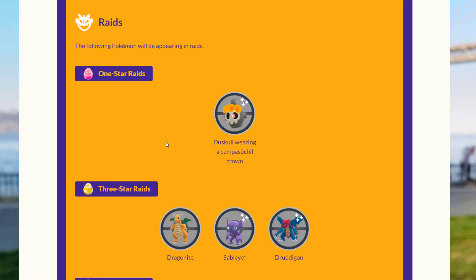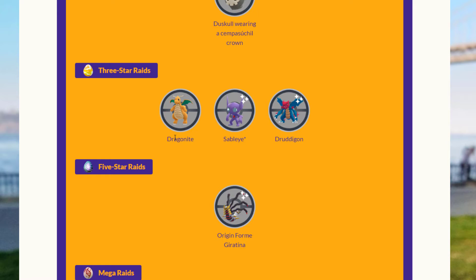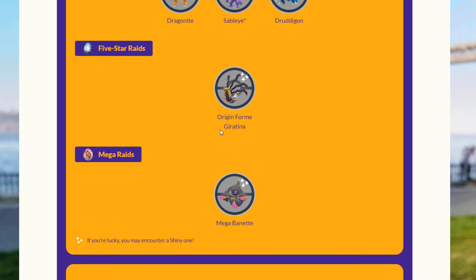For the Raids: in 1-star Raids there will be Duskull with the special orange flower crown. In 3-star Raids there will be Dragonite, Sableye, and Druddigon. In 5-star Raids, Origin Form Giratina, and it can be shiny. And in Mega Raids, Mega Banette.